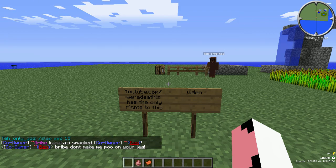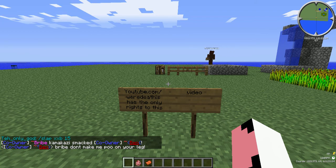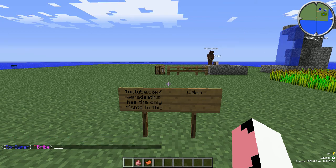Saddles can be found in dungeons, strongholds, anywhere where there's a chest that you have to find out in the Minecraft world. You can spawn them in, but there's no way to make them, unfortunately.